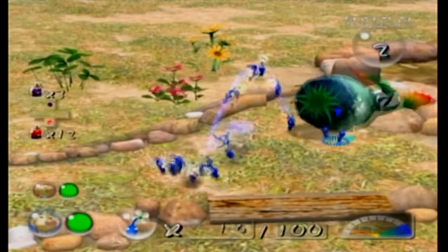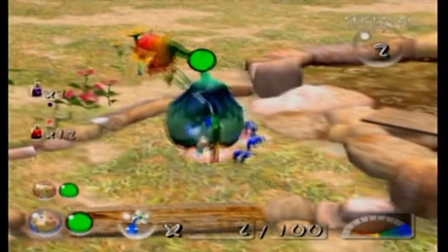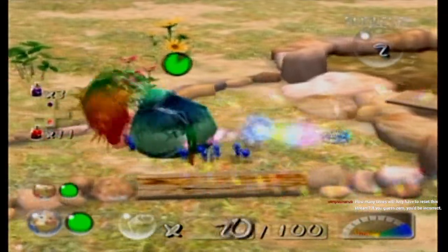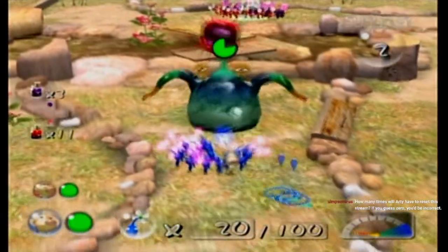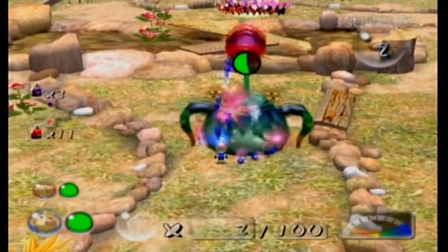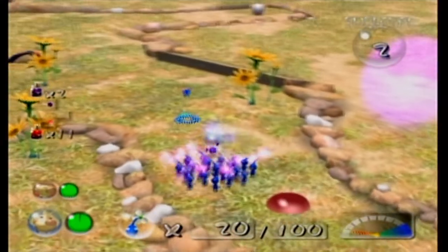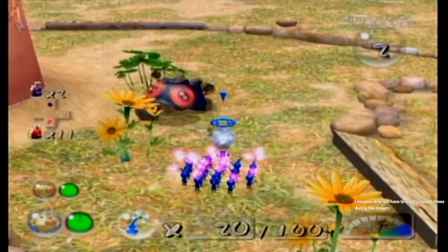There we go — we can do that, beat him up a bit. That Blue Pikmin almost cost me... this is not good. We need some extra attack power. We got a spicy spray out of that — that's great. How many times will I reset this stream? I have already had to reset once. With spicy spray, we can kill this guy. Nice job.